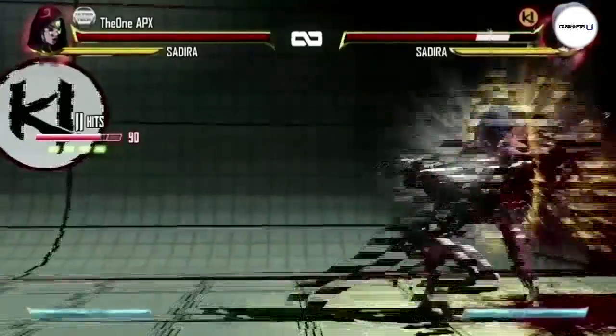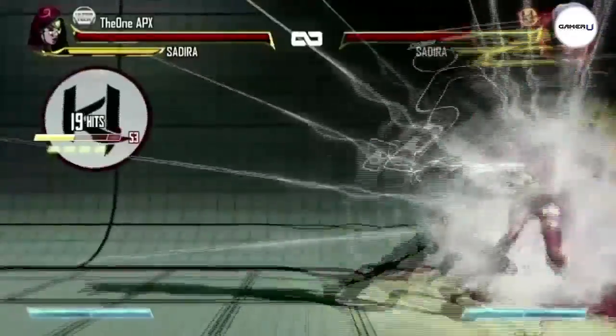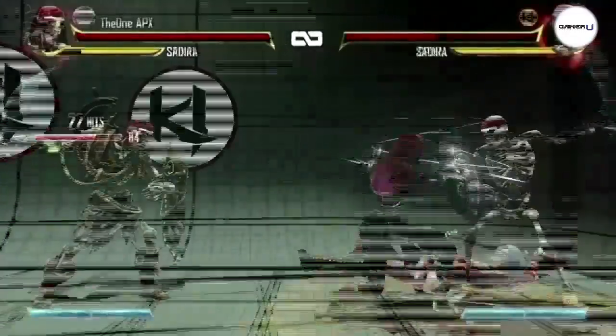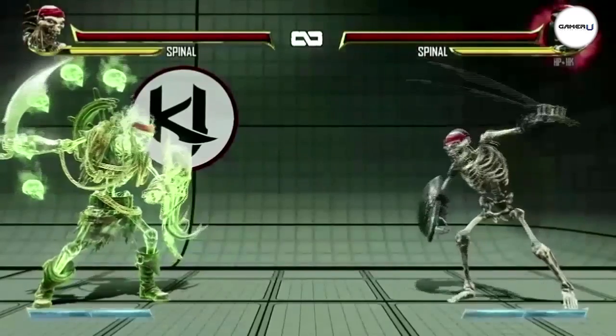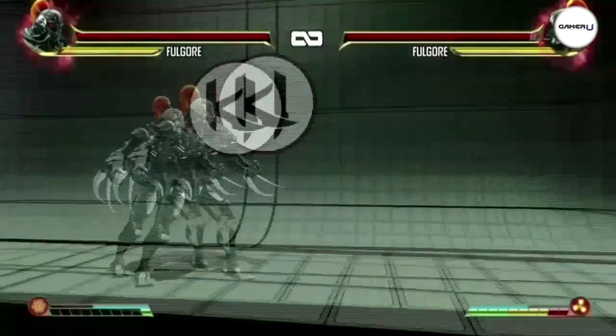Instinct mode can be activated once the instinct meter is filled by simultaneously pressing the heavy punch and heavy kick buttons. In case you didn't know where the instinct meter is located, it's the yellow meter right under your health bar.